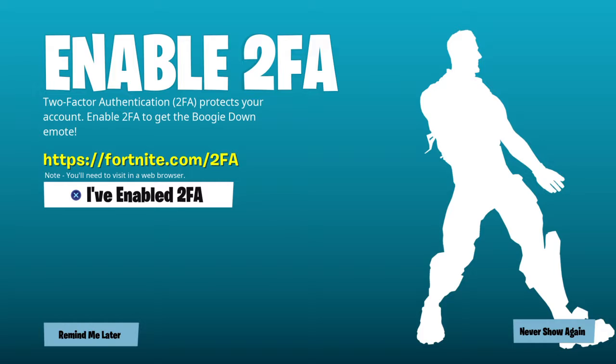All that's in the item shop today is the Tomato Head, because there's a new location called Tomato Temple which replaced Tomato Town, and the Tomato Head got a new style with a crown. The Axooni pickaxe, the Triceratops — oh, you're charging it. I've also got the Black Knight and Royal Bomber.